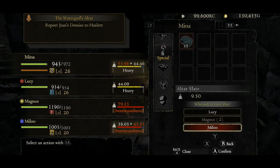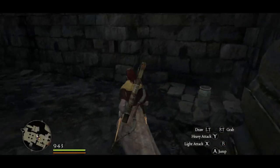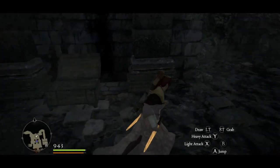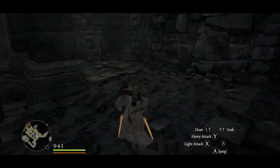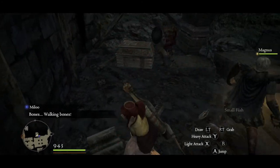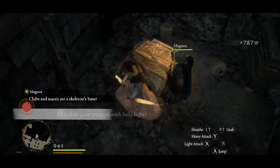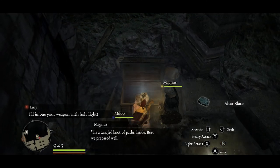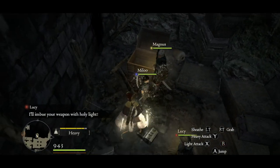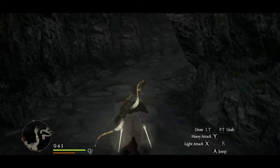Another altar slate — might as well load up the other pawn. They're all just going to be super slow as we get out of here. Luckily I don't depend on them to be able to transition between areas. We went to the right — this is the room where we fought the skeleton mage. There's something back here. Probably going to be another one of those altar slates, which is what we're encountering most in these special chests. I'm definitely going to have to do something about my inventory.